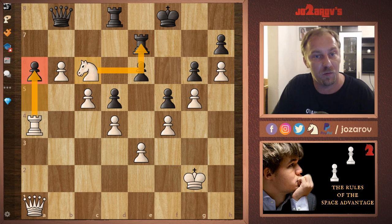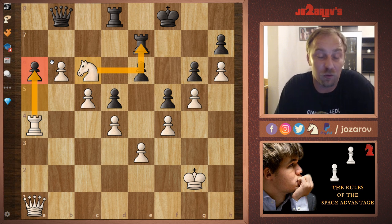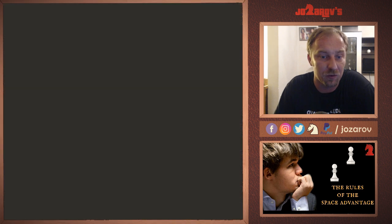This was a very instructive chess game demonstrating the space advantage. Capablanca played like a boa constrictor — patient, always improving, then striking. Karpov was also great in these types of positions. This is a great example of this very important segment in chess.